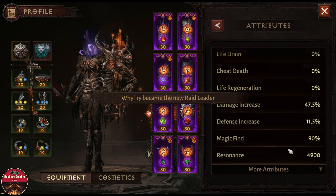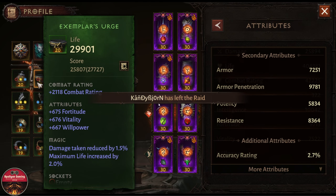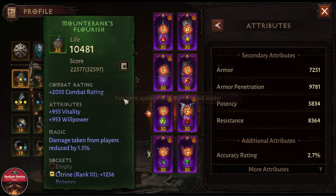This has been happening for the longest time — we all know about this — but what this person is doing is taking it to the next step. If we look at his gear pieces, he is not using any red gems to reduce his life and damage, which is what the game considers for battleground matchmaking.